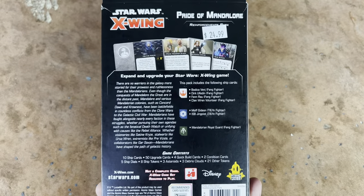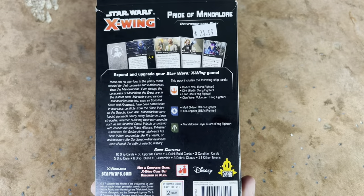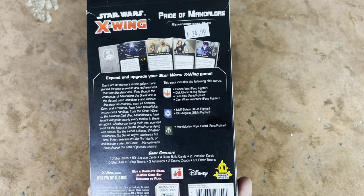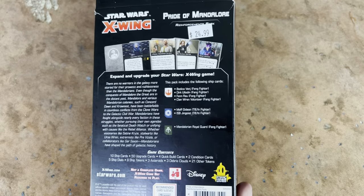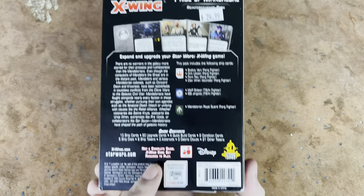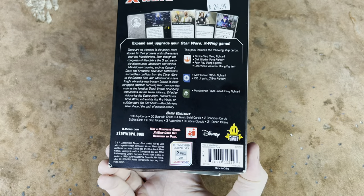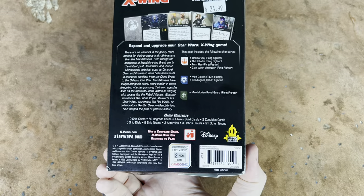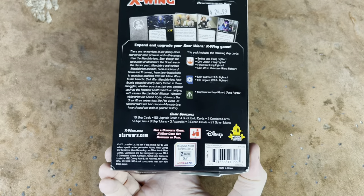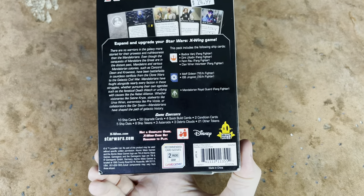There's a lot of value in this particular pack. You're going to get a ton of new, beautiful stuff — plus new pilots and ship cards. Like very cool stuff. 10 ship cards, 50 upgrades, 4 quick builds, 2 conditions, 5 ship dials, 8 ship tokens, 3 asteroids, 3 debris clouds, and 21 other tokens.